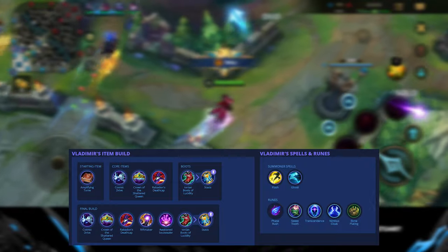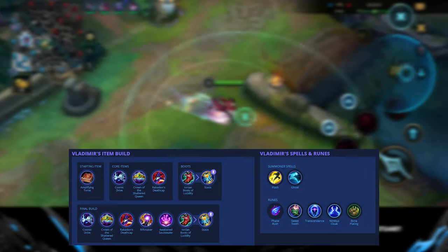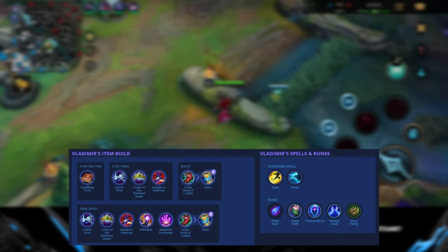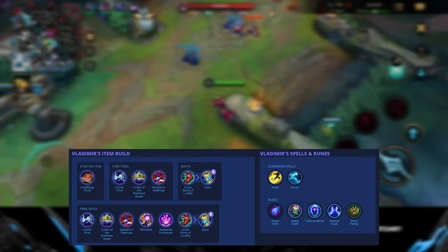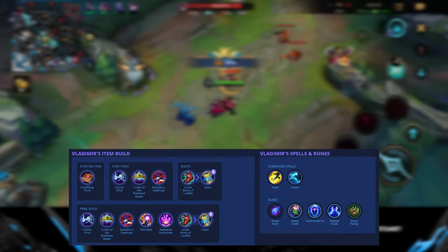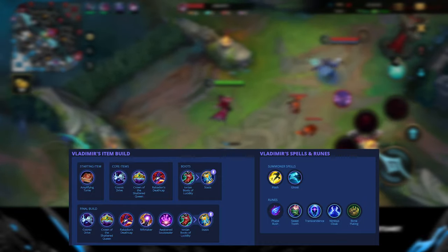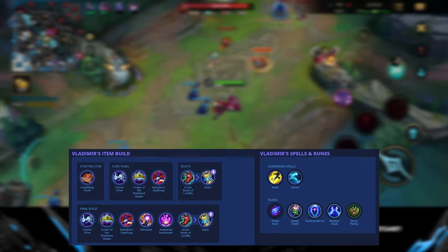For Vladimir's items: Cosmic Drive is a unique item that gives him extra movement speed when using abilities, making him very hard to lock down — you can dodge skill shots and chase down enemies. Crown of the Shattered Queen is more defensive but still gives a lot of damage plus shielding against crowd control. Rabadon's Deathcap is a no-brainer for the huge amount of ability power. Rift Maker gives damage and survivability through extra healing, and the true damage is really where that item shines.